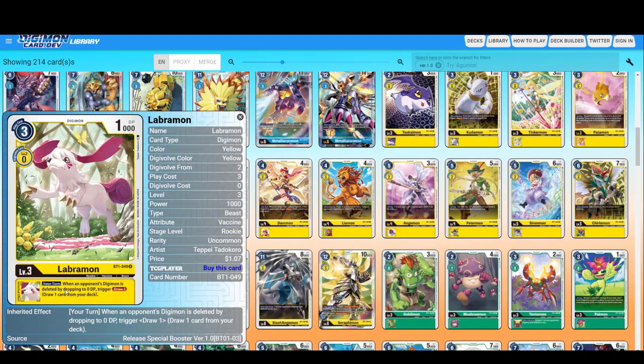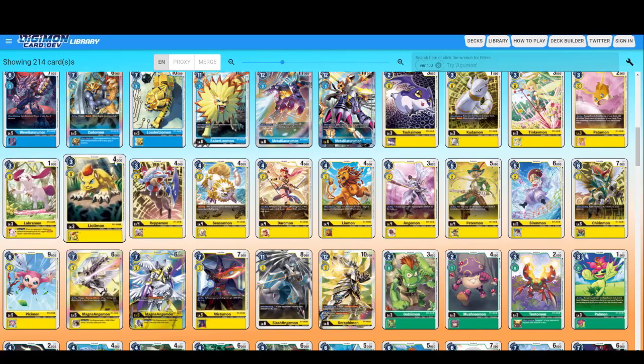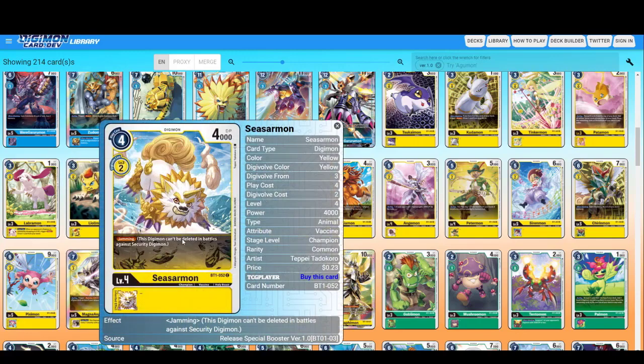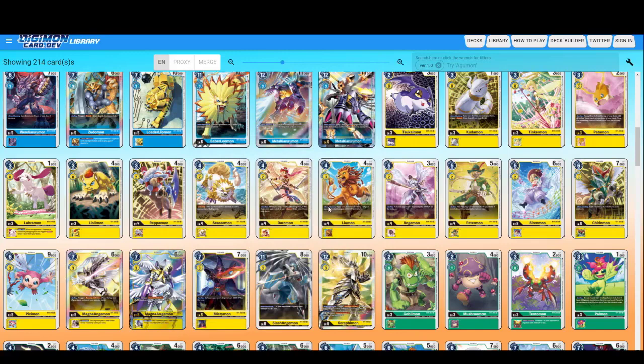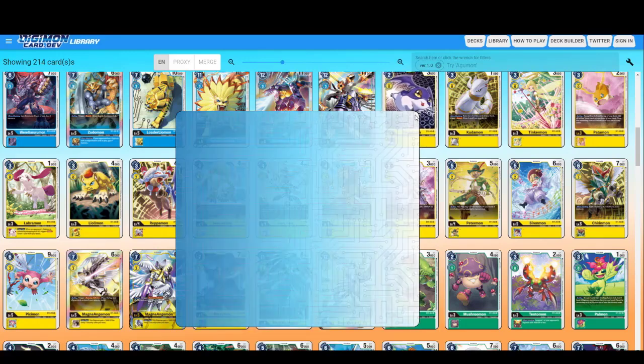Labramon — when an opponent's Digimon is deleted by dropping to zero DP, trigger: draw one card. But it's not even a blocker — you have to attack with it and it has to survive in order to trigger the draw one card, and I think it's once per turn. I'll have to check later.